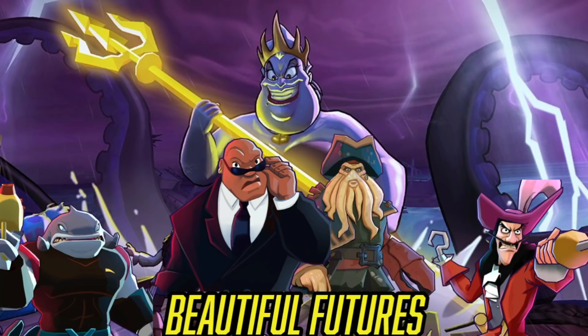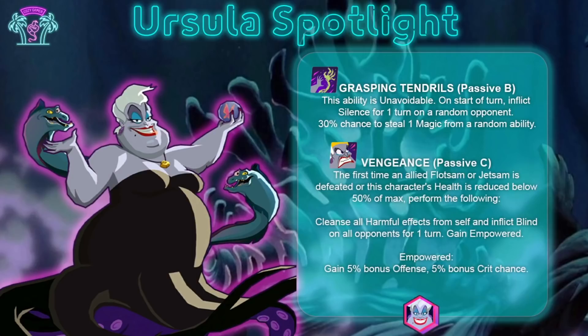Next passive: 'Grasping Tendrils.' This ability is unavoidable. On start of turn, she inflicts Silence to one random opponent and steals Magic. So right off the bat, Ursula will throw out Silence and do a free ability that's unavoidable. The 'Vengeance' passive triggers the first time an allied Flotsam or Jetsam is defeated, or when her health is reduced to 50% — she gains Empowered, cleanses all harmful effects from herself, and inflicts Blind on all opponents for one turn.